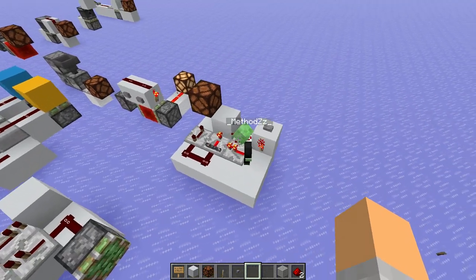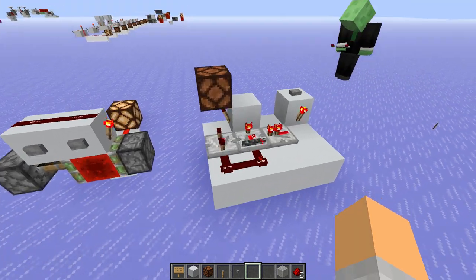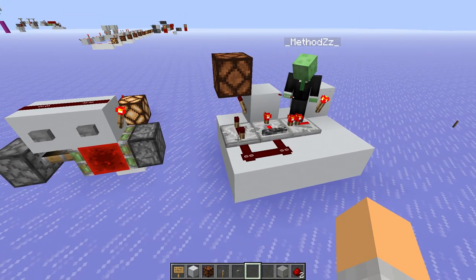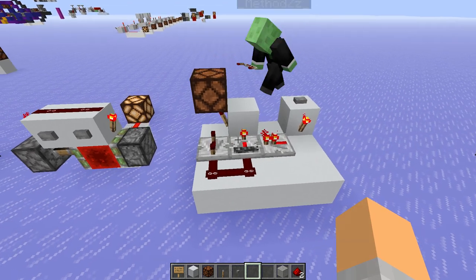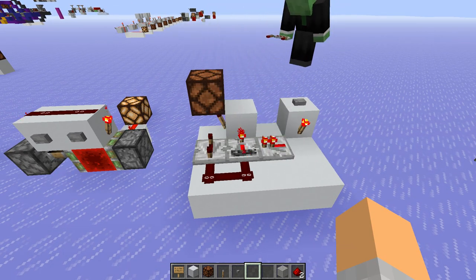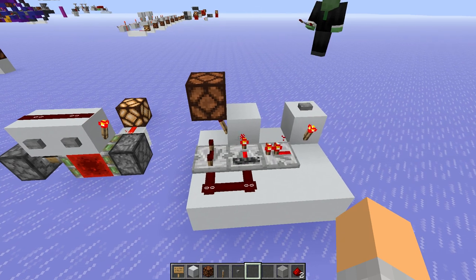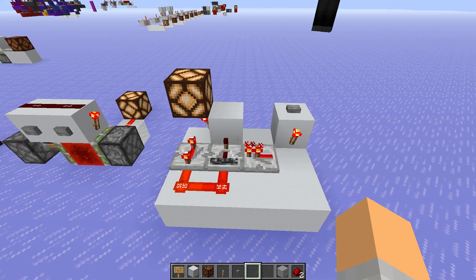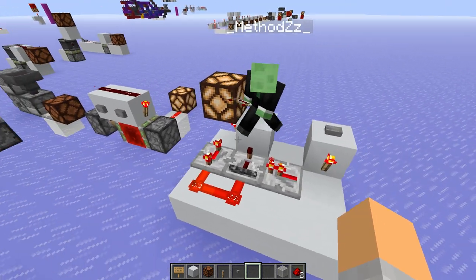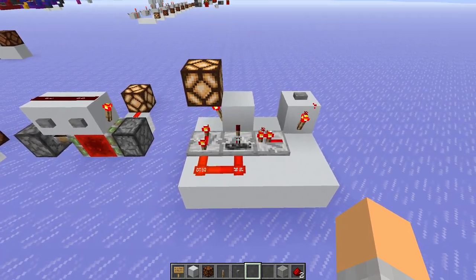Basically we just have a clock here, and we use this repeater to just unlock it shortly enough so it can switch state once. These clocks always go on, off, on, off — and we just keep it locked and only unlock it long enough so it can switch once. You can see every time the repeaters switch which is on and which is off — going to switch every single time.